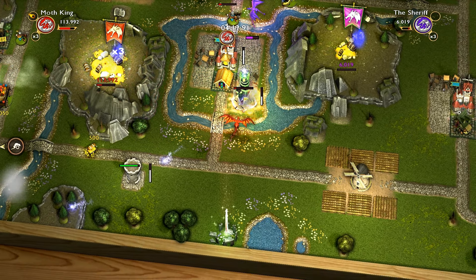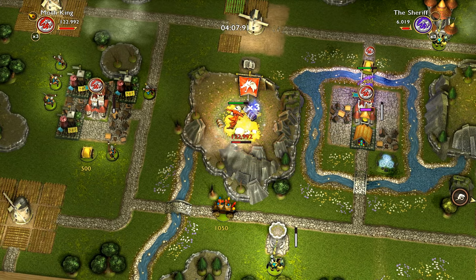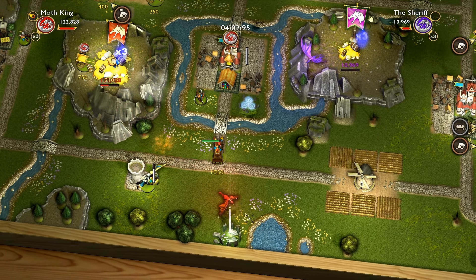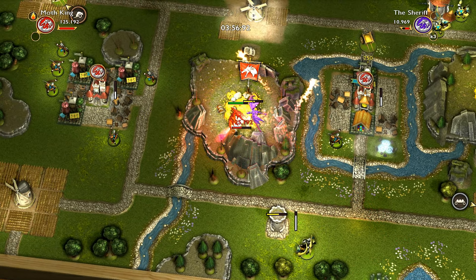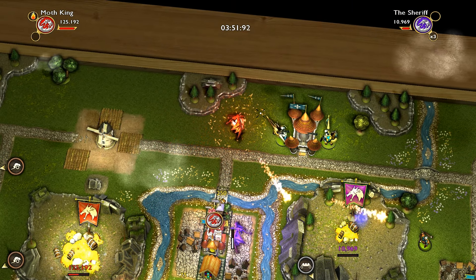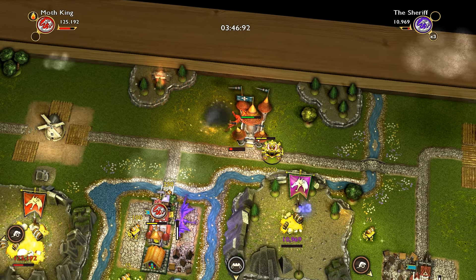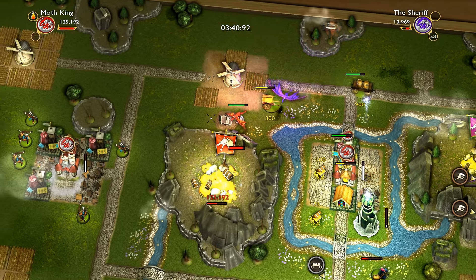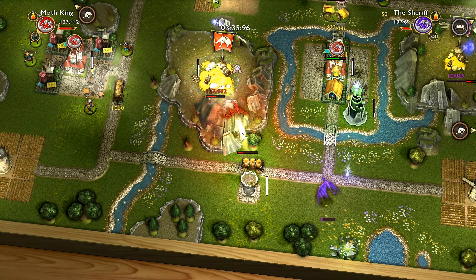This here is a mage tower — it fires these really annoying lightning balls at you. When the tower dies, as you can see, it dropped that weird gem. If you take a gem, you will drop all of your treasure. Also, you cannot carry a gem and a princess at the same time — you can only carry the gem.